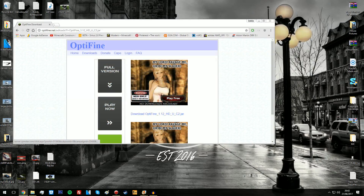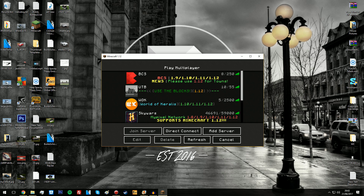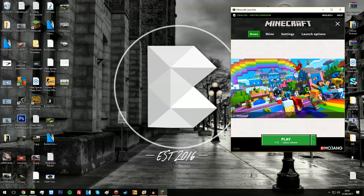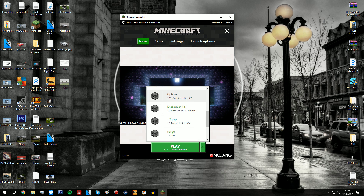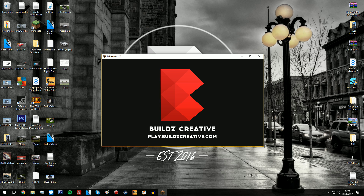Okay, let's click play. We're doing this. Minecraft not responding — sick stuff. Let's open up Minecraft again. So once you've got Minecraft up, what you're going to want to do is click this, and you should be able to see 1.12 Optifine. There we go.